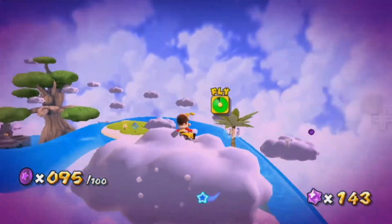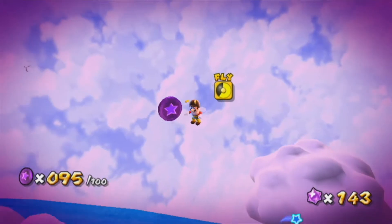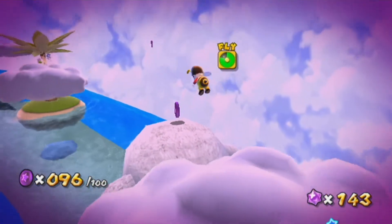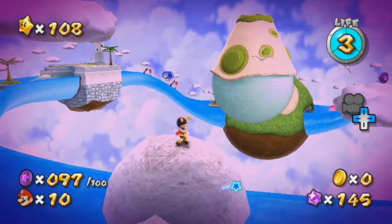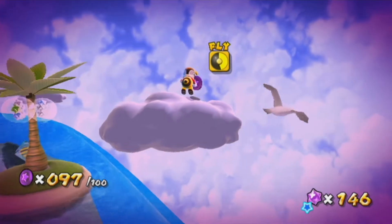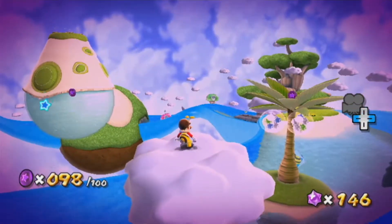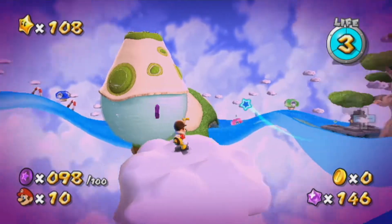Nope. Come on. Dude, for real? Depth perception. And land here. Three star bits. Oh hey, where do you think you're going, Cloud? Thank you. And there's 99 and 100. Good — we didn't miss any. So that was a good strategy. I'm not sure if that was better than going counterclockwise or whatever — I don't even know which way I went.